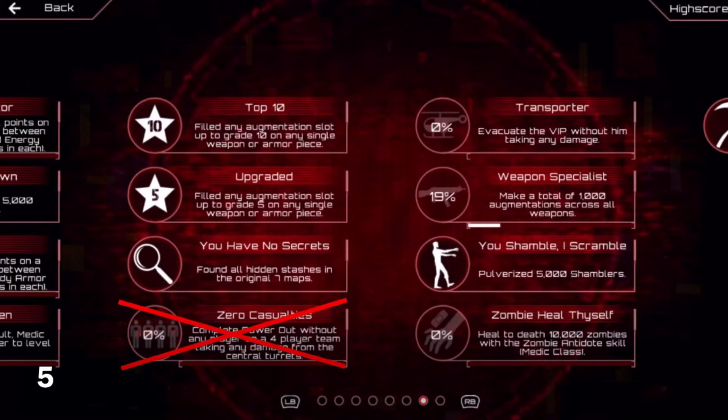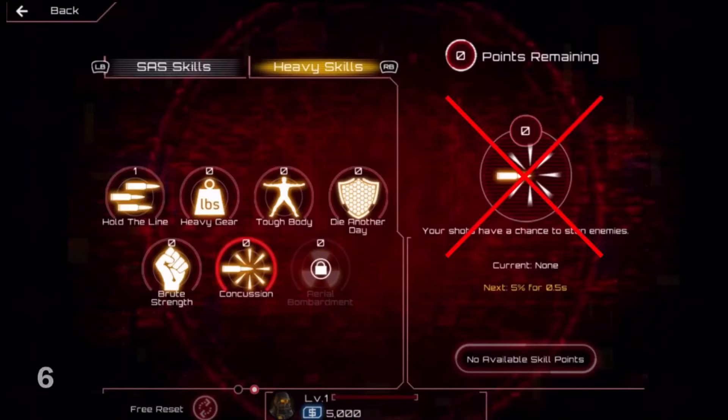Number 5. The Zero Casualties achievement is bugged and you cannot obtain it, so don't waste your time going for it. Number 6. The Concussion heavy skill will drastically reduce the damage of guns that do damage over time, so don't get it if you want to use a Stripper, Flamethrower, Krakatoa, or a weapon like that.